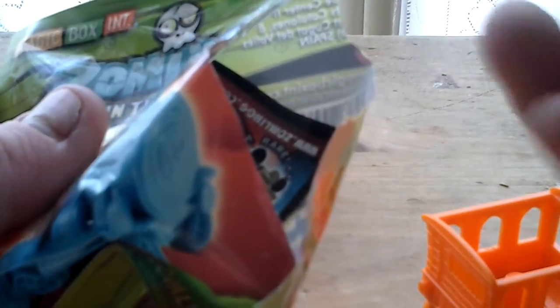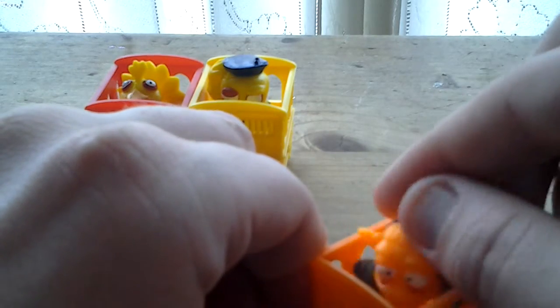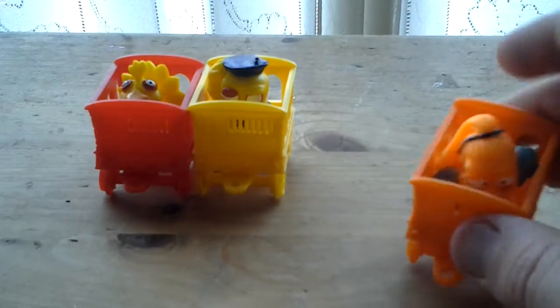Bag number three. Let's see what we've got in here. We've got an orange carriage this time. And there's the Zomling — it's a julido. Let's just put that in there. An orange julido to go with the orange carriage. Same checklist as the first one.